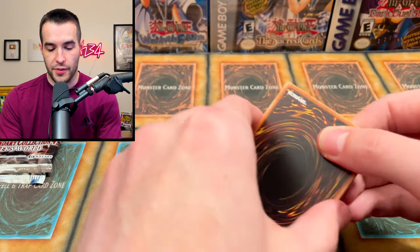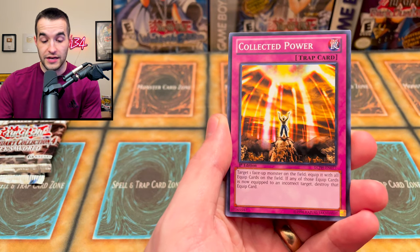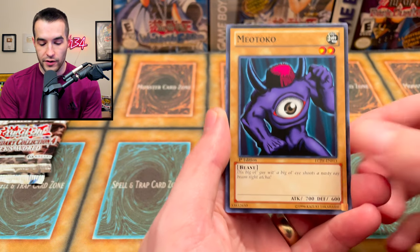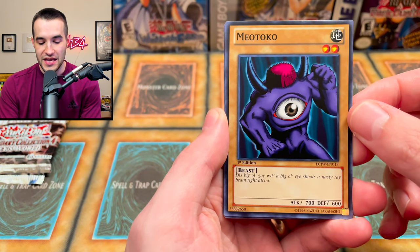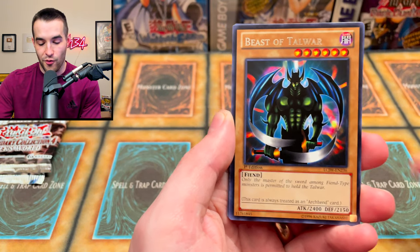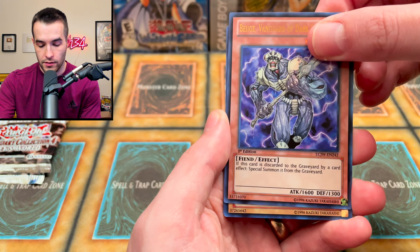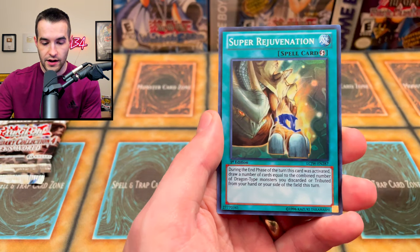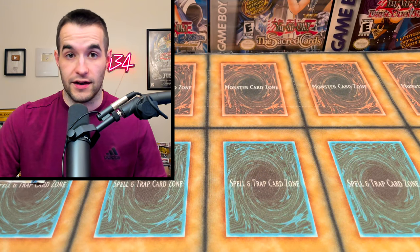We're only 40% into the Joey's World opening. Fiber Jar being a common is actually pretty sick. We got Gearfried the Iron Knight — oh, is it another one? This big guy with the big eye shoots a nasty ray beam. Beast of Talwar, Beige Vanguard of Dark World — there's another Dark World card — and Sabersaurus. If you're gonna play those vanilla dinos, this is classic Dino Rabbit strategy right here. Super Rejuvenation is a pretty cool pull, and Serpent Night Dragon as a common.